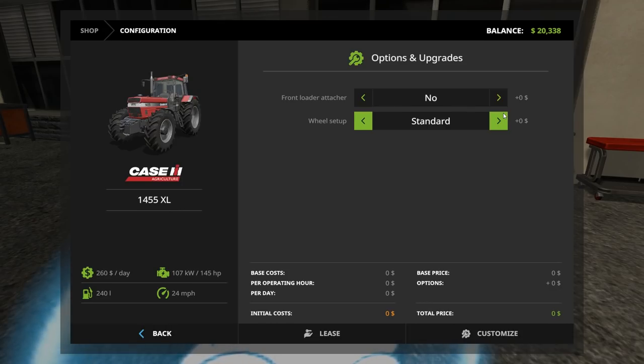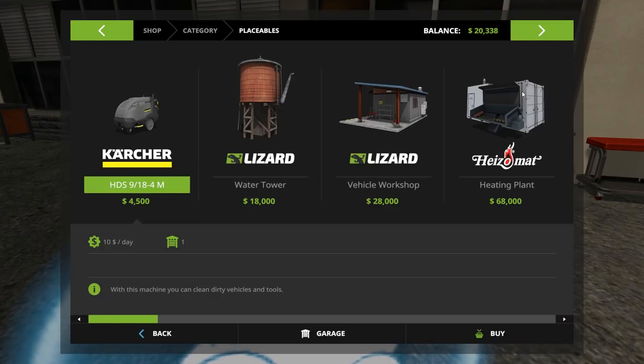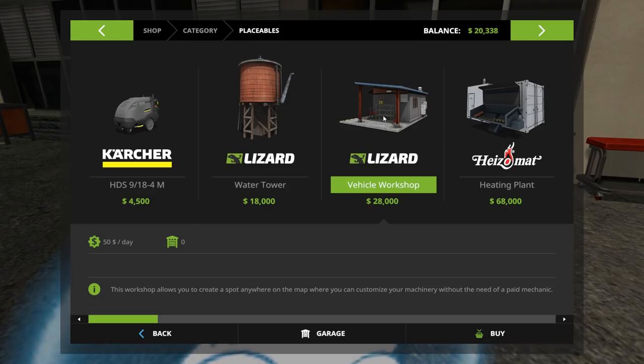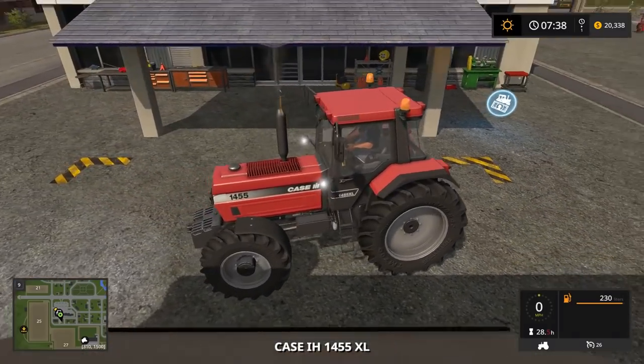You can get narrow tires for fertilizing without damaging crops, and you can add a front loader. They charge a thousand dollar shop fee every single time. Later in the game you can buy a Lizard Vehicle Workshop under placeables and place it on your farm — you go there instead. They charge you the first time for the modification, but after that you can switch between tires without paying any fees. On mod farms they often give you a free garage.